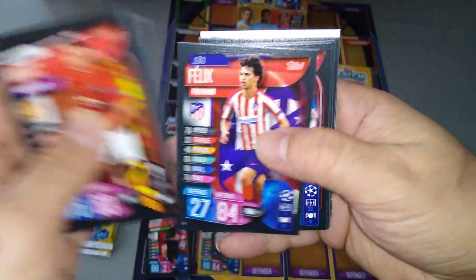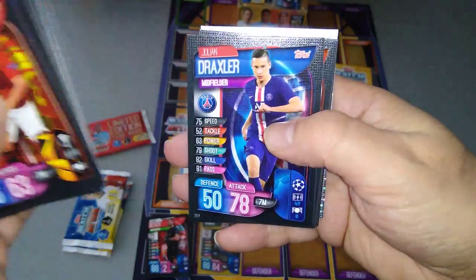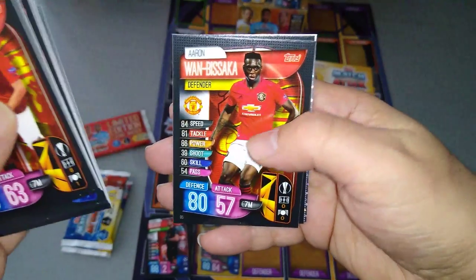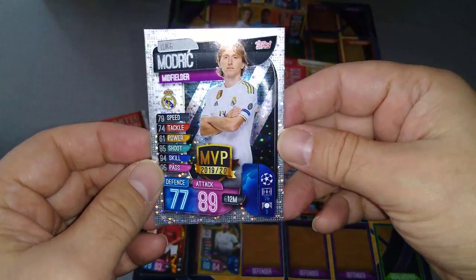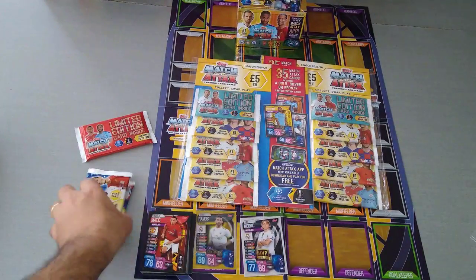Matic, Zinchenko, Bellerin, Schultz, Felix, Koeman, Piquet, Varane, Pizzi, Draxler, Mustafi. We got a duo for Firmino and Salah for the Redmen. Bissaka, Aguero. And finally one special card — Modric MVP, Real Madrid. Nice. Effects in there.